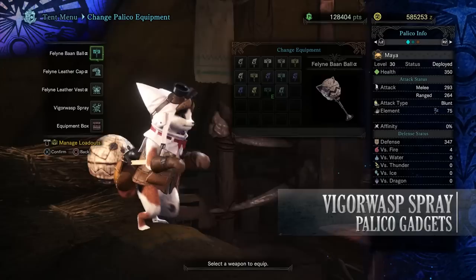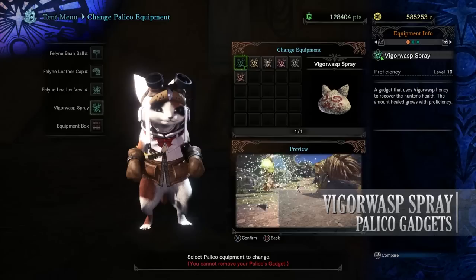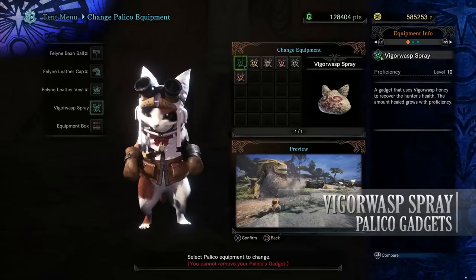Let's get into the episode and look at the various gadgets for the Palico. The first is the Vigorwasp Spray. This gadget is the first one you get — you get it from the start of the game, there are no quests related behind it. It's the default equipment your Palico will have. This is a small sack that uses Vigorwasp honey to recover a hunter's health, so it's a heal.